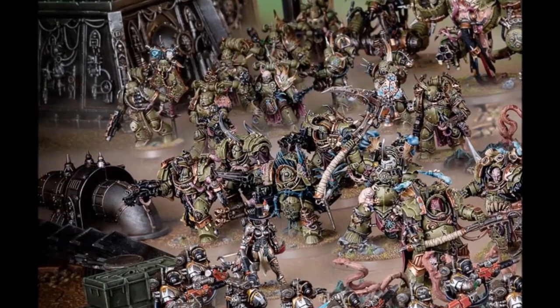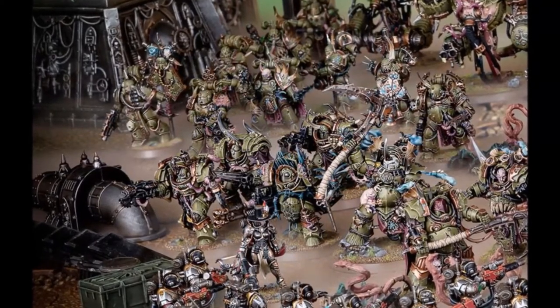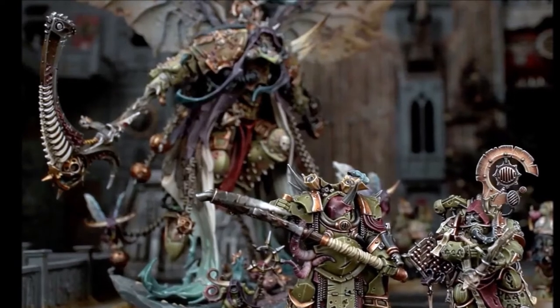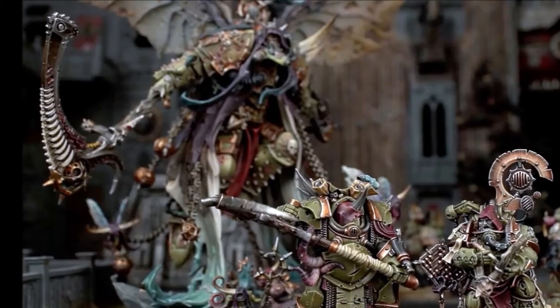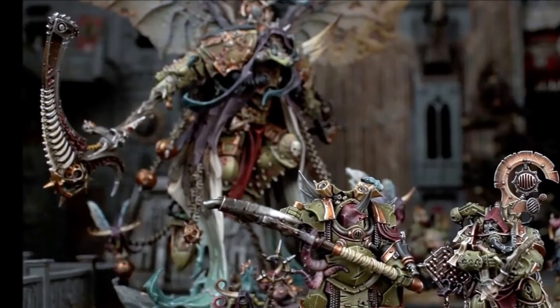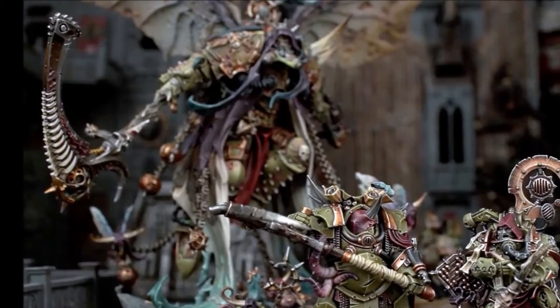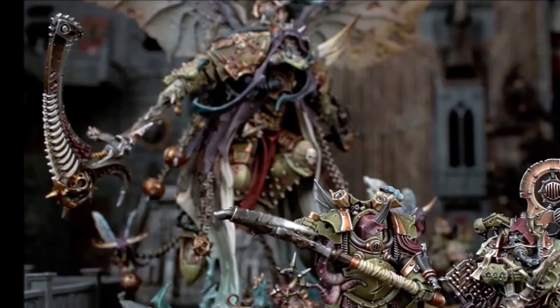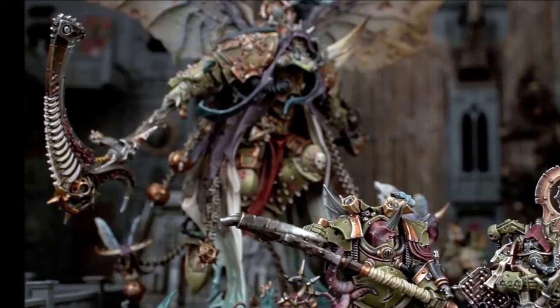The character that benefits most from this ability is Mortarion. Mortarion has a giant target on his back, and every shooting army will target him first turn. If the Death Guard player doesn't get first turn, they will want something to protect this expensive character from getting damaged. Death Shroud Terminators are perfect at this. Most shooting armies will not be able to take out Mortarion and the Death Shrouds in a single shooting phase. At the very least, they will be able to soak up enough damage to keep their Primarch higher on the damage table. Mortarion is fast, and the Death Shroud Terminators are slow, so they won't be keeping up with the average warp-timed Mortarion.